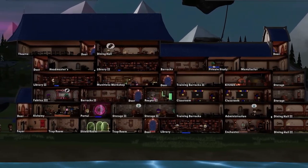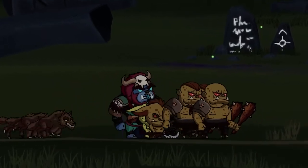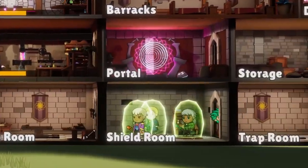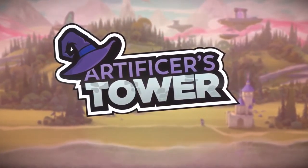Impressive tower, apprentice. You've come a long way, but it looks like your defenses are about to be tested. Every artificer must stand and fight or surrender to the forces of darkness. Which path will you choose?